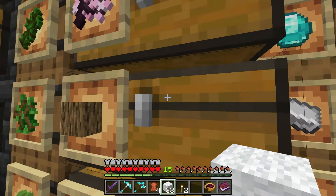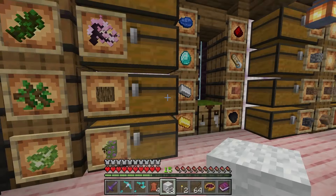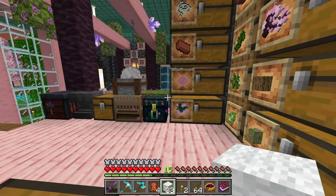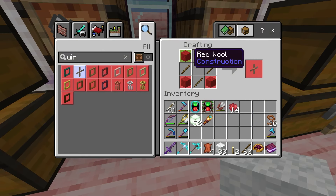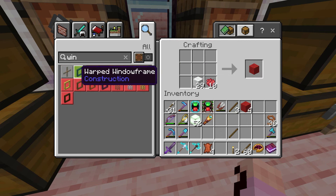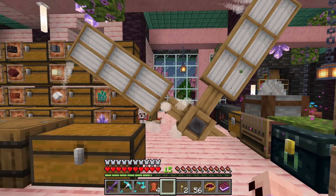Let's go ahead and grab some wool and sticks. It looks like it does have to be red, which is fine — we got red dye. We'll just grab a bunch of these roses. We can make some red wool. Looks like we need four pieces of red, so let's go ahead and do that. And we did it — we have a windmill! Oh my gosh, it's huge. That's gonna be perfect.